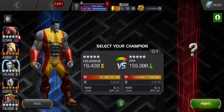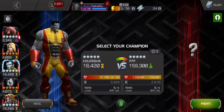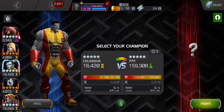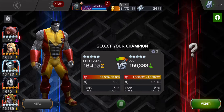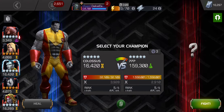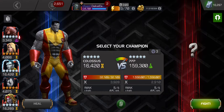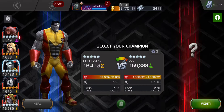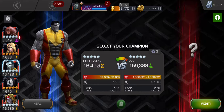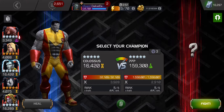I wanted to take the Colossus Synergy Team and fight Red Hulk, just for fun. This is the 15-minute speed run synergy team for Road to the Labyrinth — you can do it in less than 15 minutes.